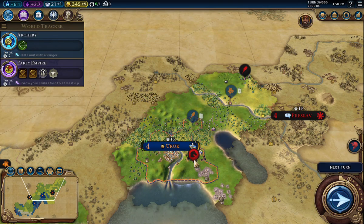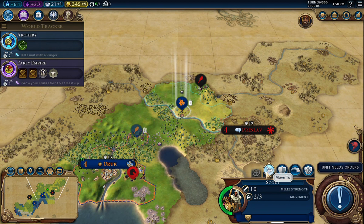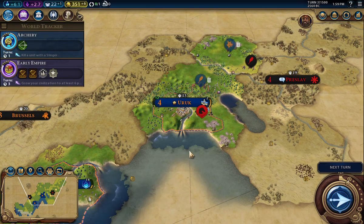Moving this warrior right on him — almost down there. He's surprisingly not really doing anything. Playing on settler difficulty, I should have figured that. The scout can automate to explore, that's fine. I think up here someplace is going to be a good city location. Next turn.